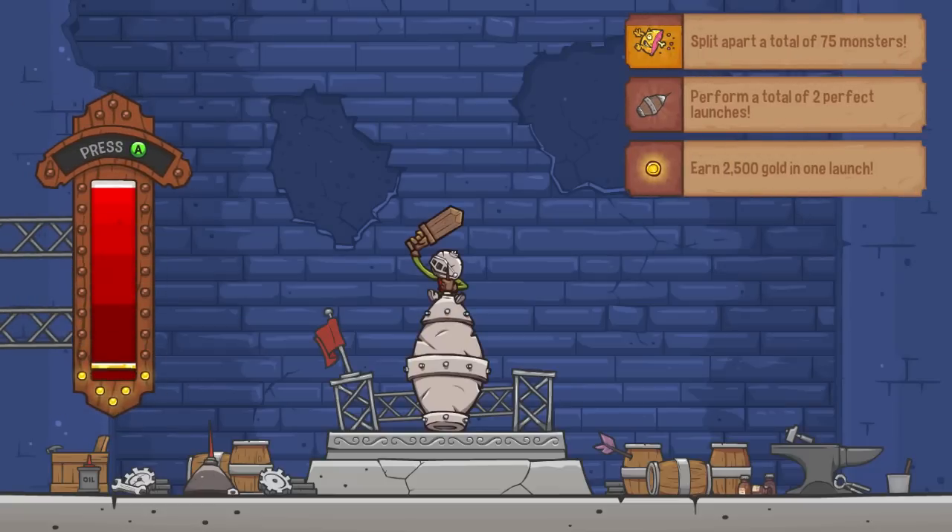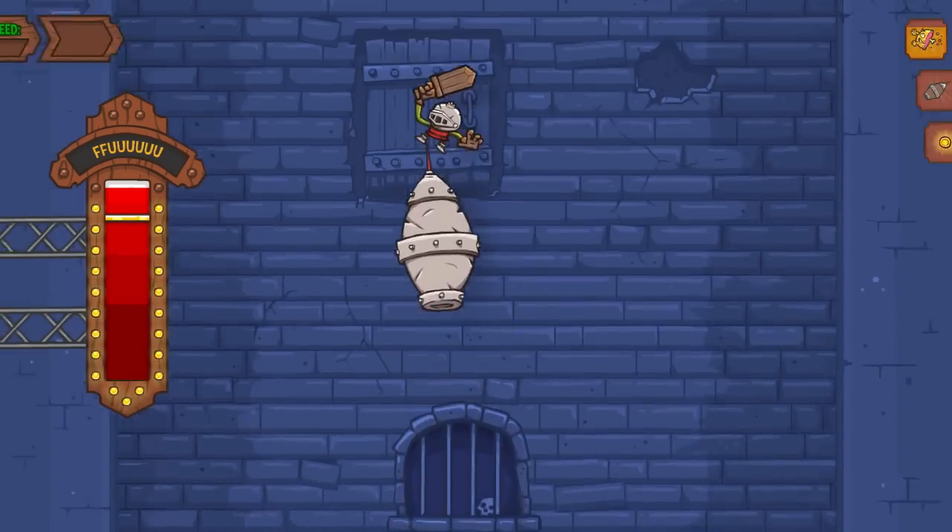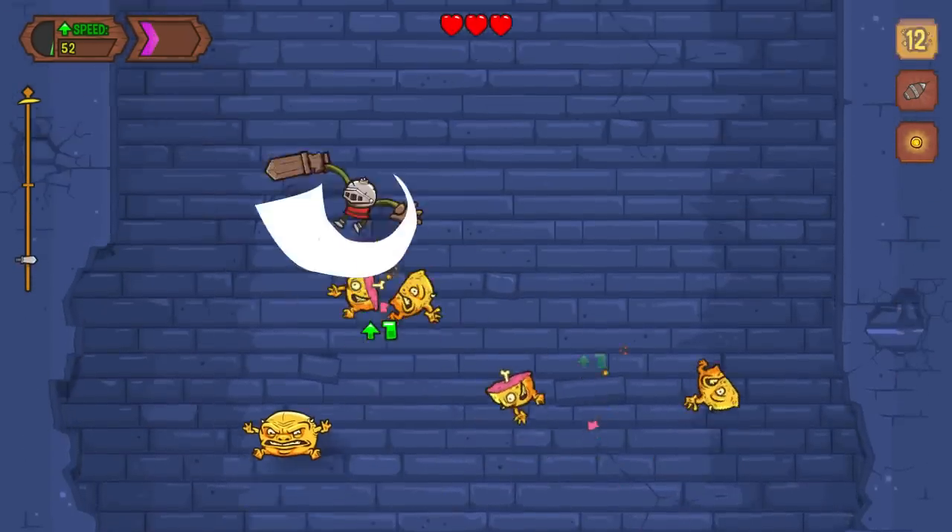Split apart twenty-five or seventy-five monsters, which I'll do eventually. Perform a total of two perfect launches — that's easy, just gotta get that white line on the launcher. And earn two thousand five hundred gold in one launch. I feel like I should point out the text in the top left.